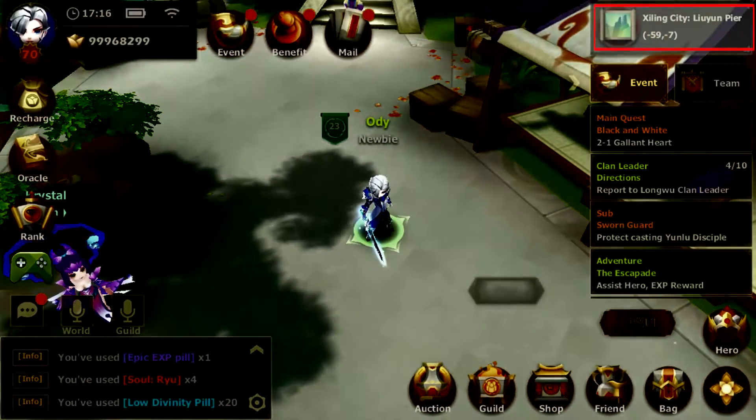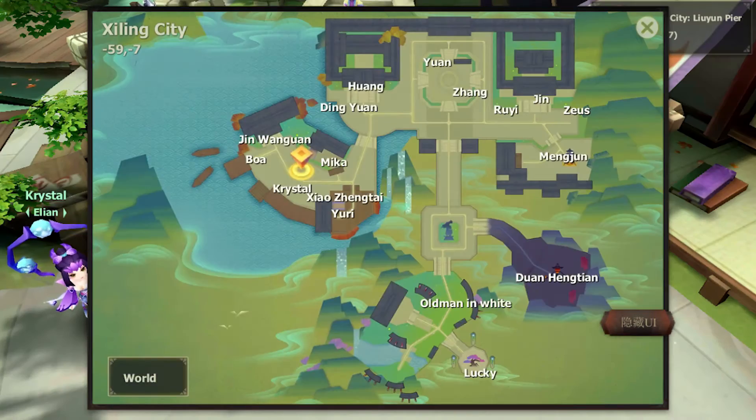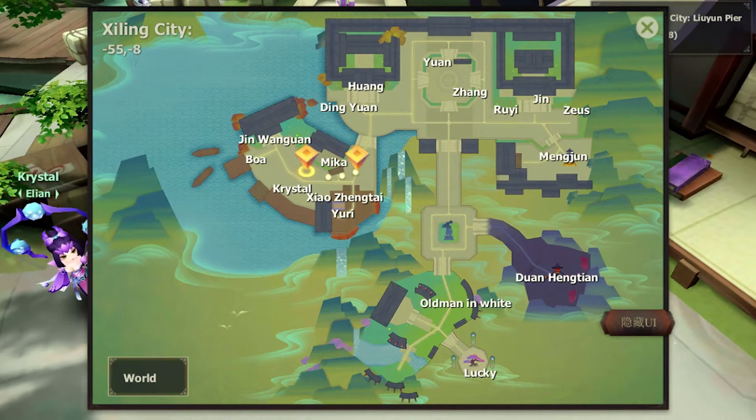Opening this menu will reveal the map position of your character. If you want to move to any other location in Final Odyssey, tap on the map and your character will move there automatically.